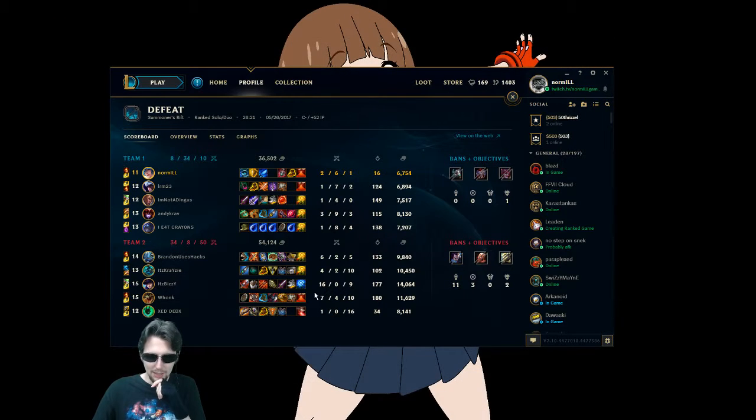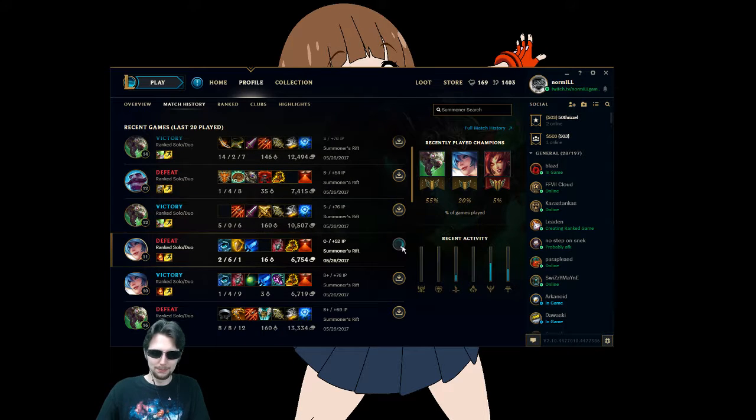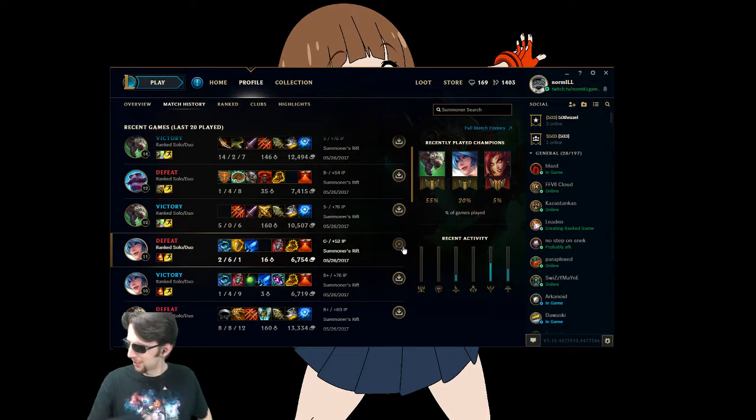It looks like we were up against a Caitlyn that went absolutely off, and they actually had a perfect game in the bottom lane with their squares. So this one's going to be squarely on our shoulders. The question is how we could have played a little bit better. And since I don't recall anything about the game, we're just going to find out together. Thank you for joining me on this journey - we're going to figure out what could we have done better.